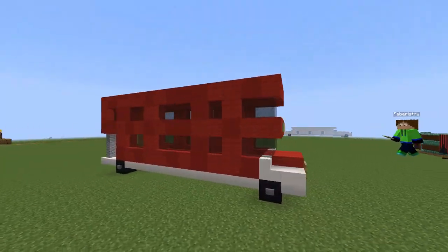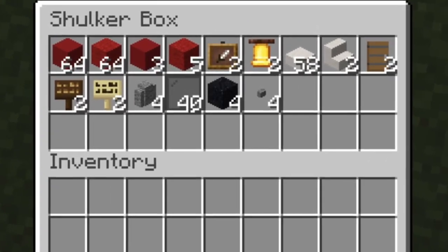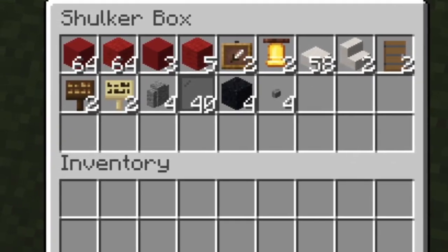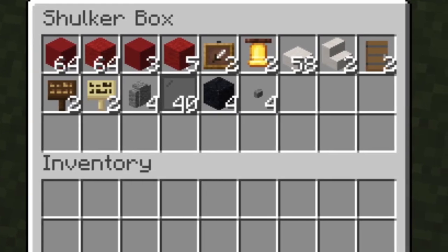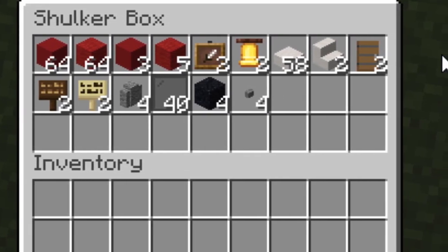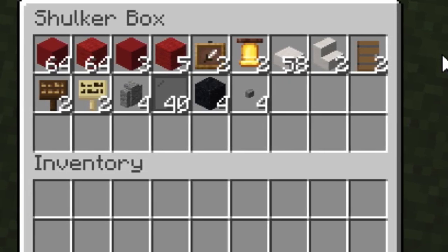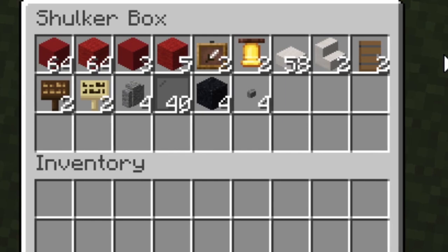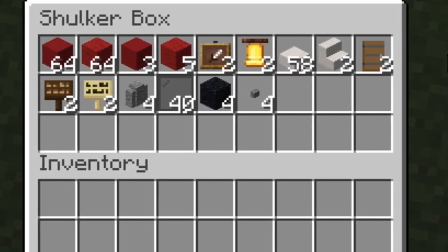Next we have the London red bus. For this build you'll need a collective of 136 red blocks — this can be red concrete or red wool, but make sure to have a roughly even divide between the two. You'll also need 58 smooth quartz slabs, 2 quartz stairs, 40 black stained glass panes, 4 black concrete powder, 4 stone buttons, and 4 andesite walls.